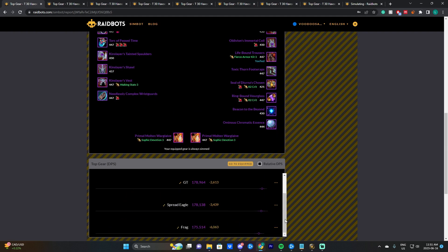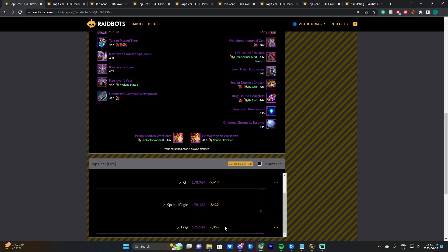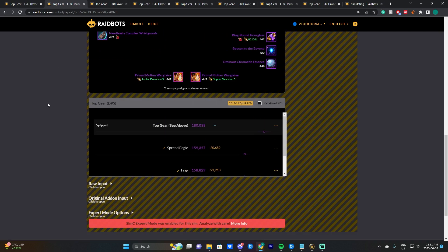To summarize Freehold and Brackenhide: Left Right is better in both. Brackenhide does show GT and Spread Eagle not too far behind, while Frag brings up the rear by a good margin. Frag is actually outperforming GT in Freehold, which is interesting, though I don't think the Frag build is that good overall.